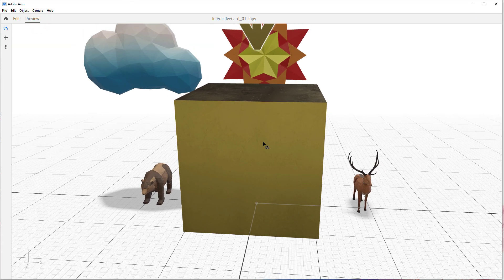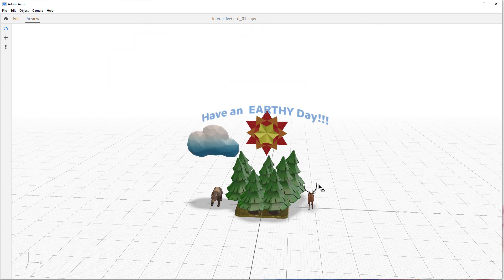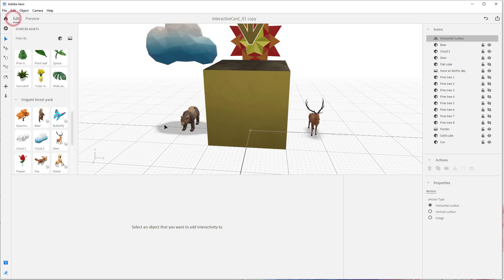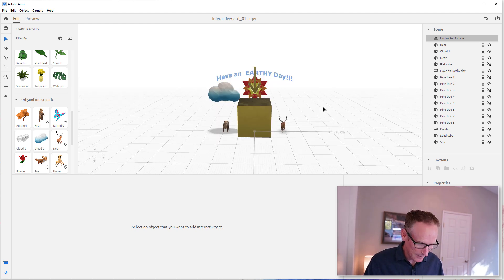We didn't set any triggers on any of this other stuff, but watch the trees — pretty cute, right? That was fun. All that work of hiding and showing was worth it just for that. So now we've got to add that to our animals in our Earth Day scene.